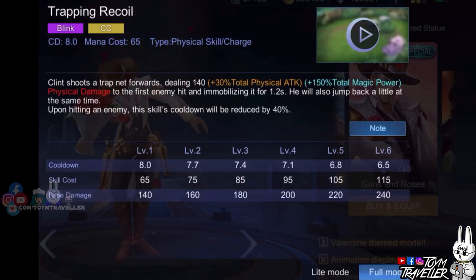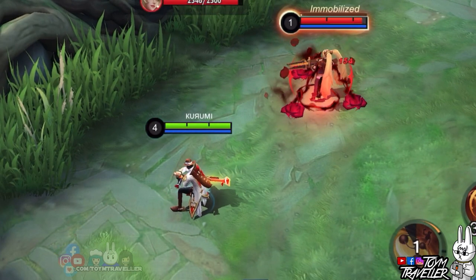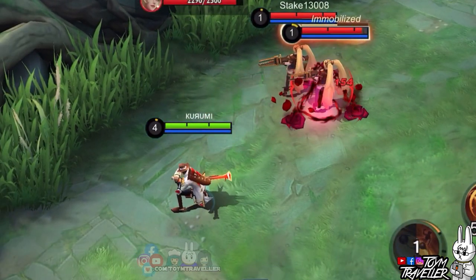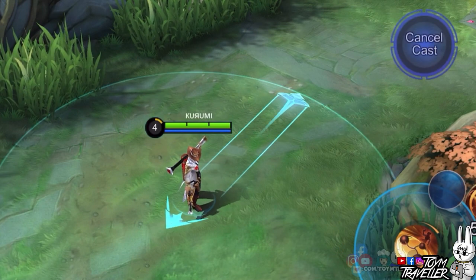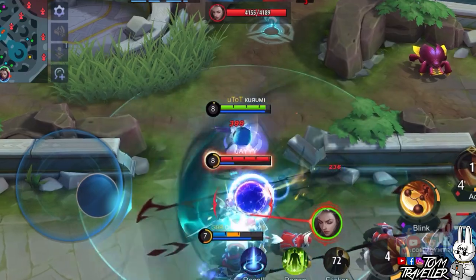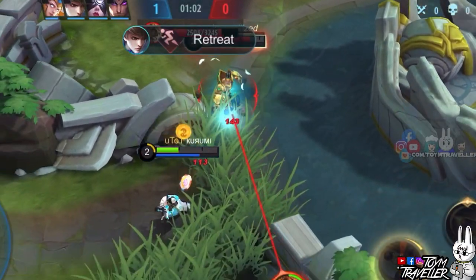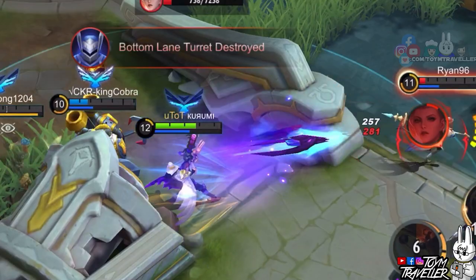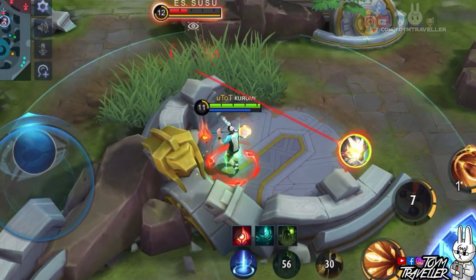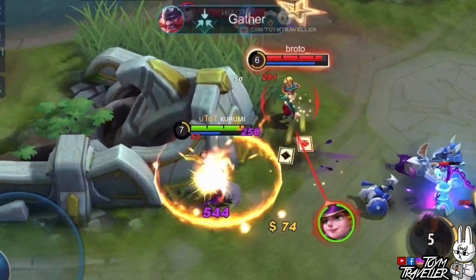Clint's second skill, Trapping Recoil, lets Clint immobilize a target. Clint will shoot a trap net towards the specified direction. The first enemy hit will receive physical damage based on his physical attack and magic power, and the enemy hit will also be immobilized for a short period. The recoil of the trap net will make Clint push back at the same time. You can use the recoil to keep your distance from enemies trying to go near you, immobilize them so they can't chase you, chase after dying enemies, or even pass through certain reasonable-sized obstacles and dodge enemy projectile skills.